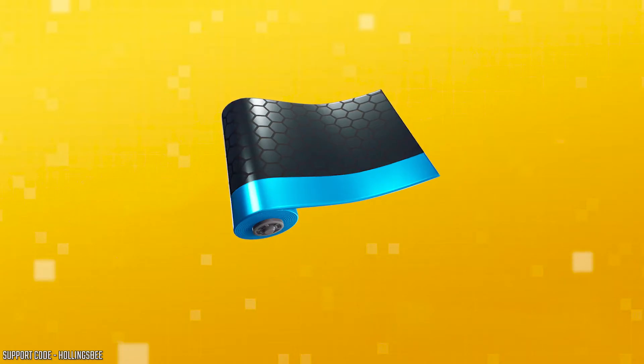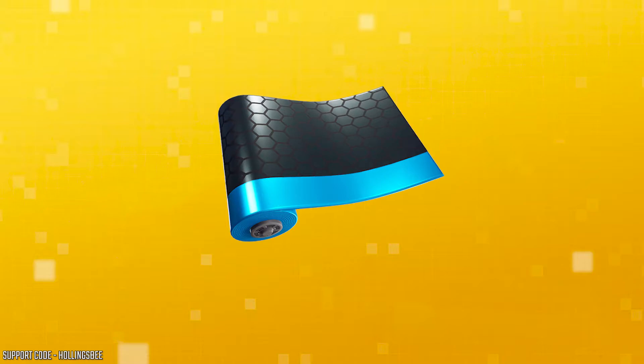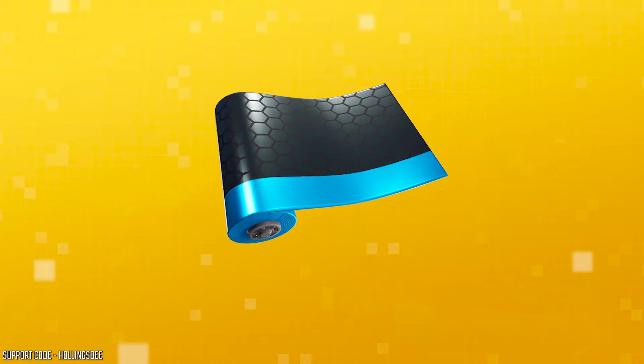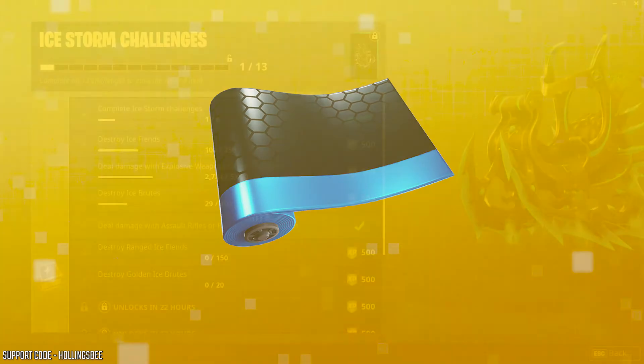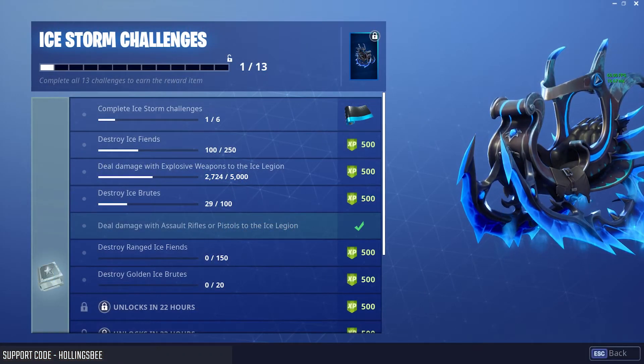And you'll get a golden item from it. If you happen to finish all the challenges which have been released so far, you will unlock the new wrap for the guns. This is what the wrap looks like — it looks quite smart. It just might take you some time to get this wrap purely because of the 20 golden ice brutes.